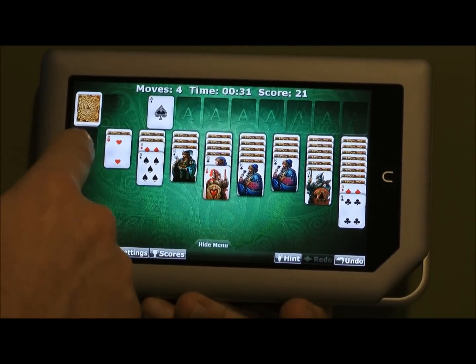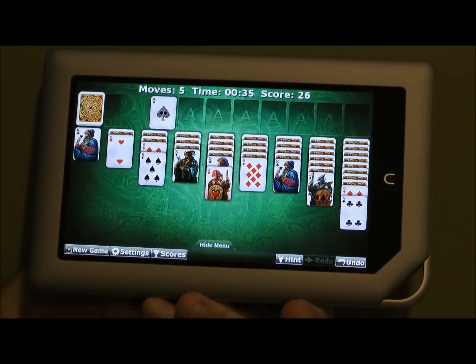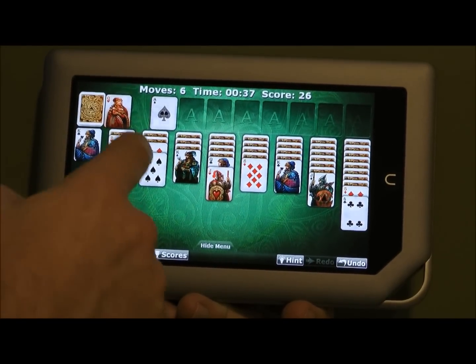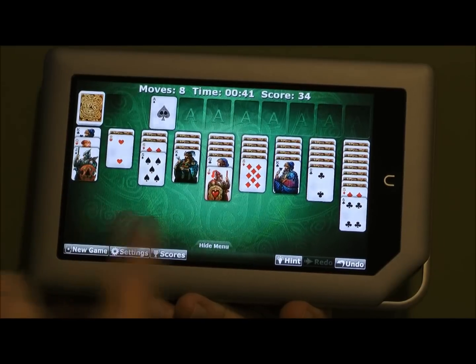Now you have an empty King slot here, so any of these three Kings can go. I'm going to go with my biggest stack. Now as we play through, you can single tap like this, adding additional cards as well.